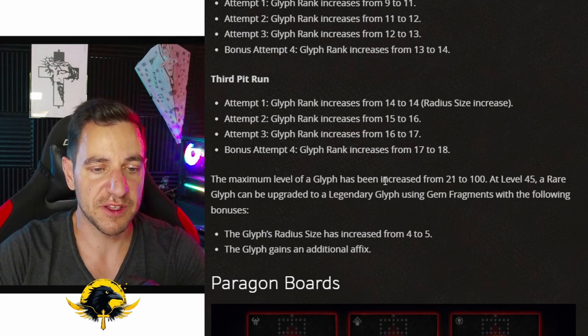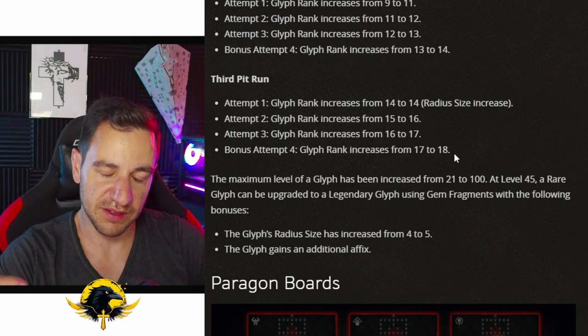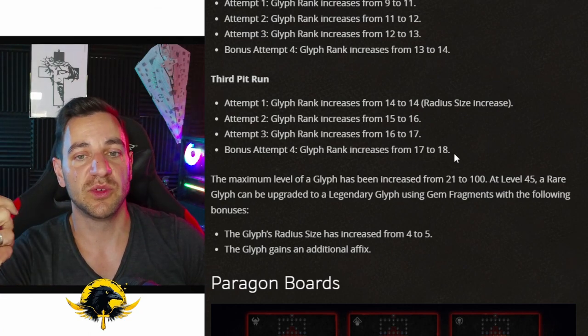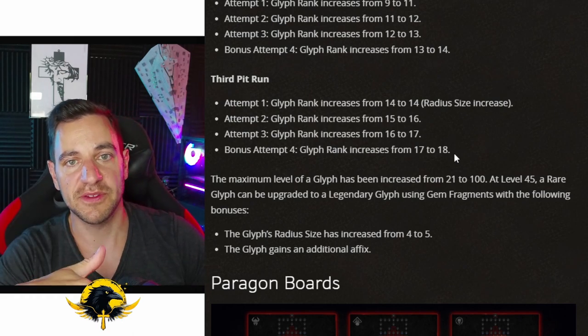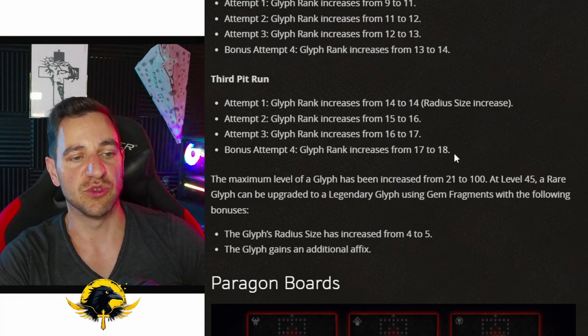The maximum level of a glyph has been increased from 21 to 100. You still want to run the highest pits possible to get your glyphs up faster. The higher you get the glyph, the slower the progression becomes, so it's like a catch-up system to get low glyphs up fast. But if you really want to maximize it, it's going to still take a while and a grind.